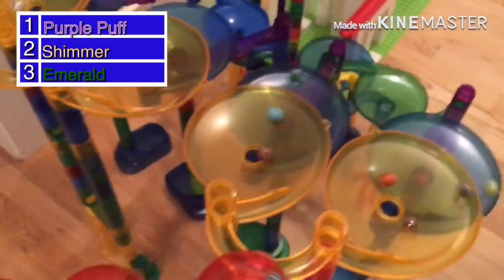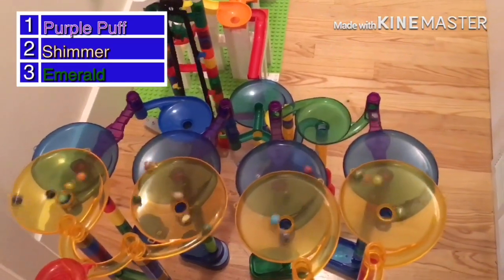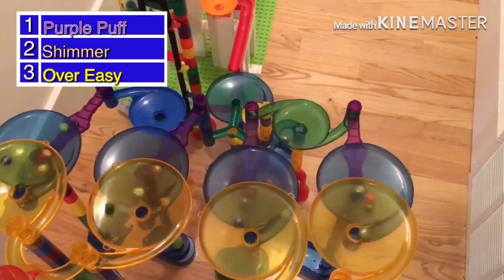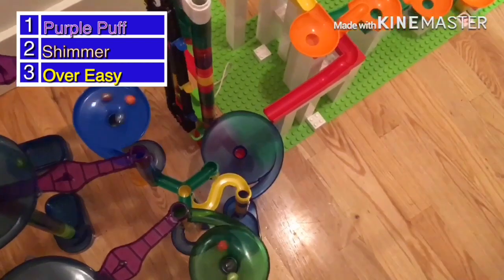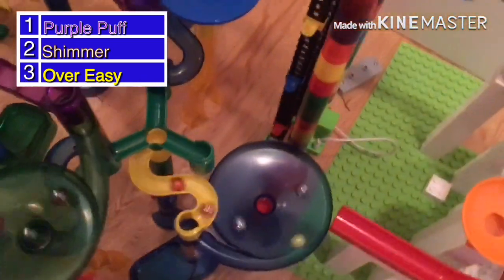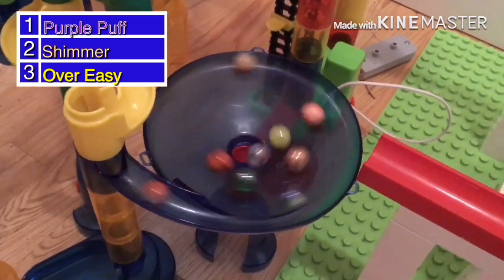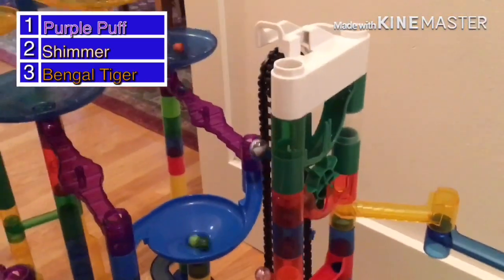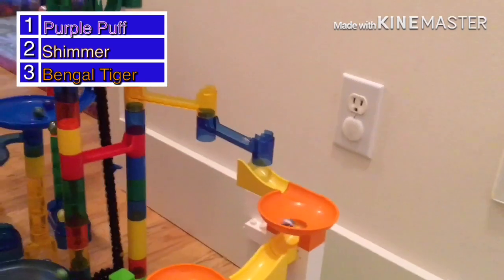Purple Puff still has the lead, Emerald will be third on the middle-right funnel. Purple Puff is already through, going on to the green mini funnel where they merge into the green path and then finally the blue funnel to take them up to the Hubelino spot. Shimmer is in the blue funnel but he's too late to catch Purple Puff. A bunch of marbles including Bangle Tiger and Rattlesnake are coming through. Purple Puff is going through with Shimmer second, and Bangle Tiger passes Over Easy for third.